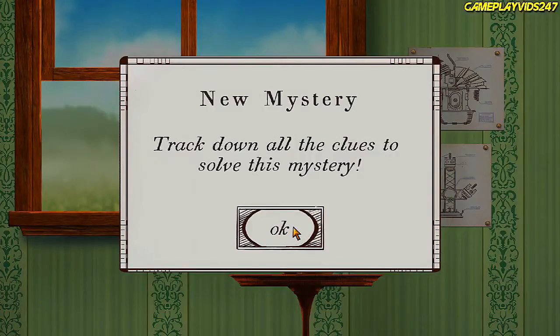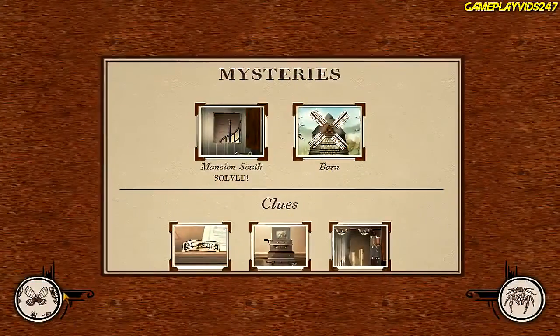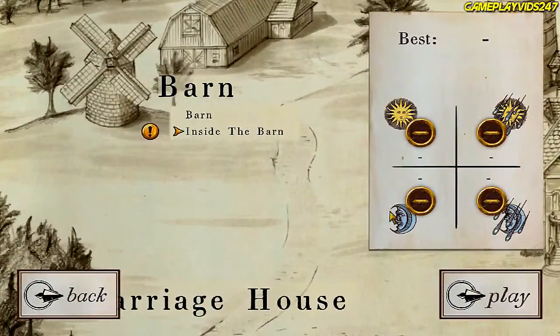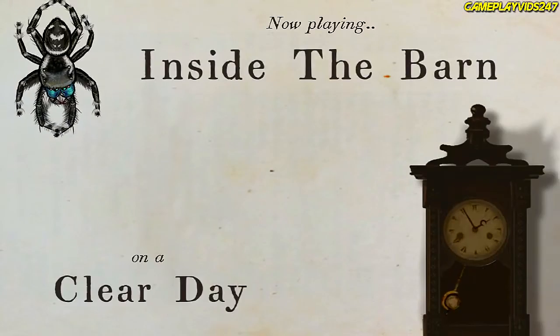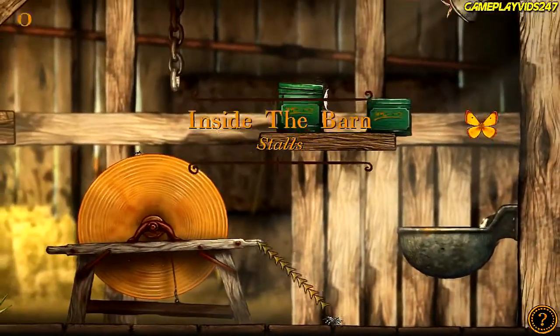Okay, new mystery: track down all the clues to solve this mystery. That's the barn mystery. Inside the barn is the next mission — let's do that now. Inside the barn, everyone. Stalls.